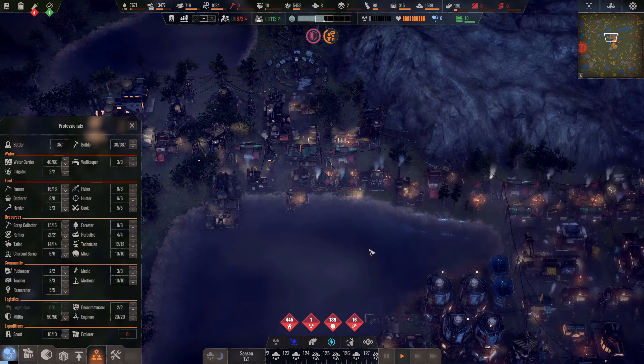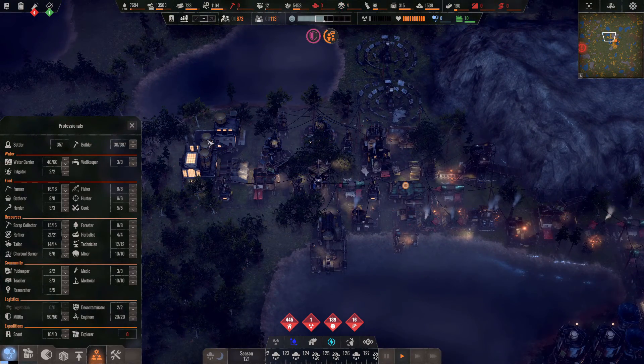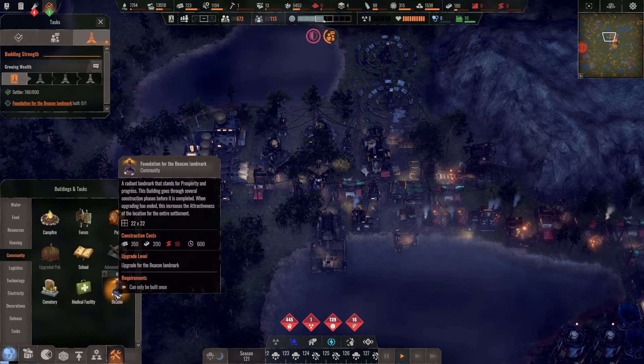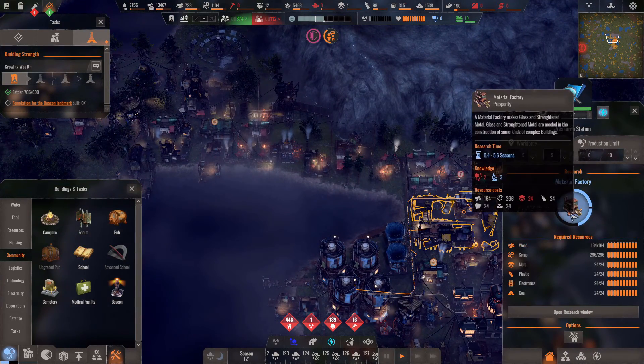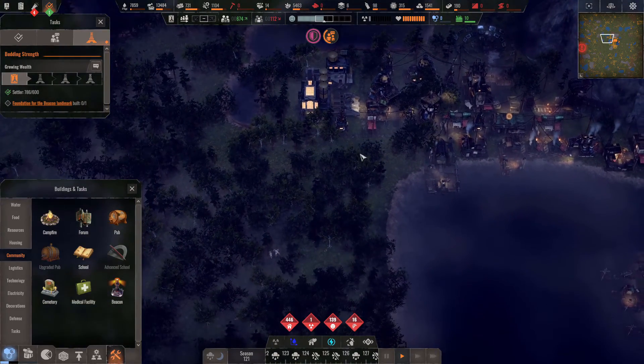Some buildings are on pause — I don't really need them at the moment. We're at 200 concrete now, so that will do. We can proceed with the beacon. We're just waiting on the material factory, which may go over here as well.